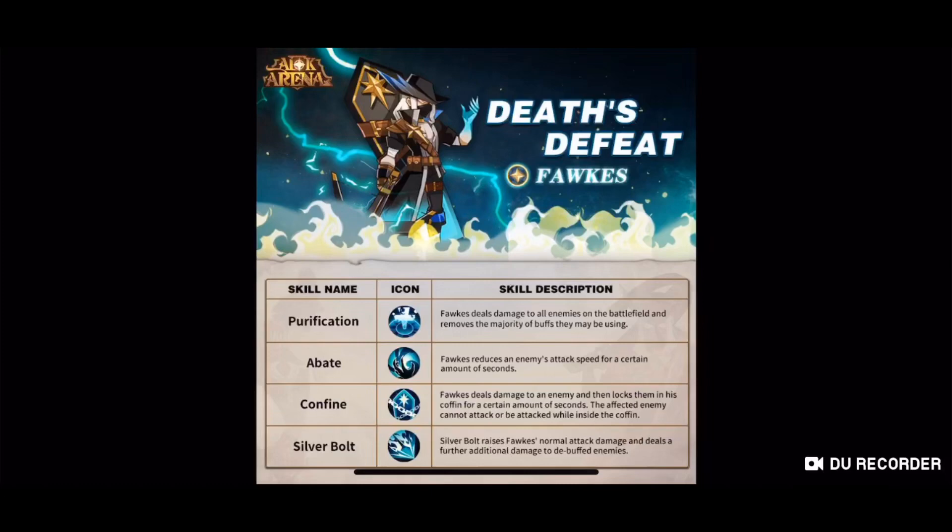He's also got Bait. Forks reduces all enemies' attack speed for a certain amount of seconds. Really good if they've got somebody like Savius, because then it's going to really nerf him as he can't deal damage as quickly.